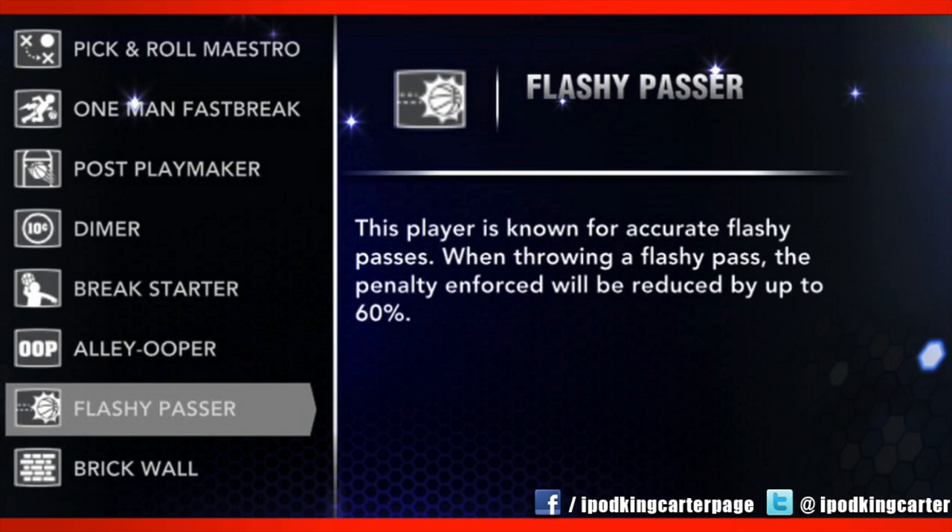The next signature skill is the Tenacious Rebounder. I know a lot of people are like, this is just like Scrapper — but if you watched the video, Scrapper has been split up. Scrapper is for those guys on the hustle side of the ball, guys that die for loose balls — whenever a loose ball is on the floor, their spider senses are tingling. Tenacious Rebounder is for guys that have great timing, that need to grab rebounds more and box out. I'm so glad they put boxing out inside Tenacious Rebounder to show that you can actually box out in this game and that boxing out will have an effect.